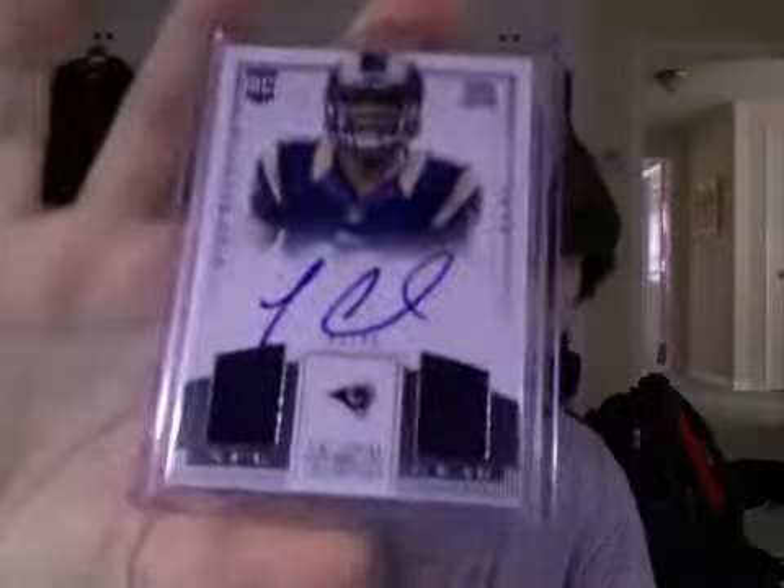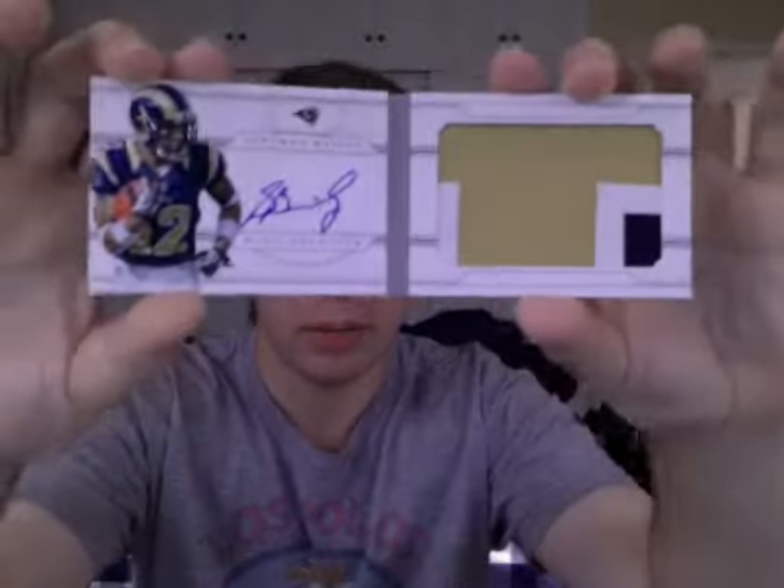For the Rams I got two hits. I got a Tavon Austin dual jersey auto numbered out of 99 — it's pretty nice. And I got a booklet auto: this is an eBay one-of-one because it is his jersey number — Tavon Austin's West Virginia Mountaineer counterpart, Stedman Bailey, numbered 12-of-49, his jersey number. Kind of cool.